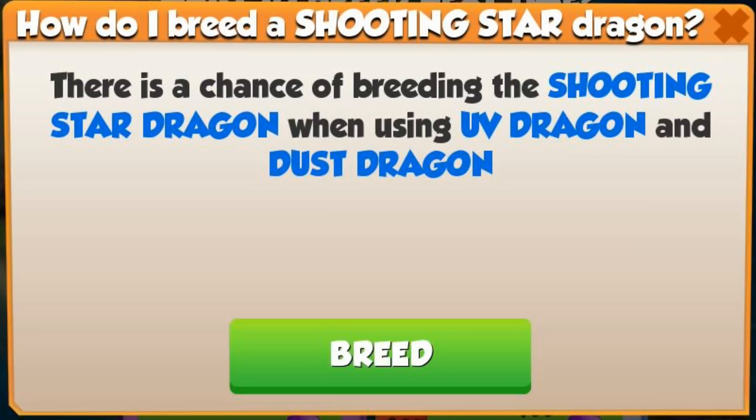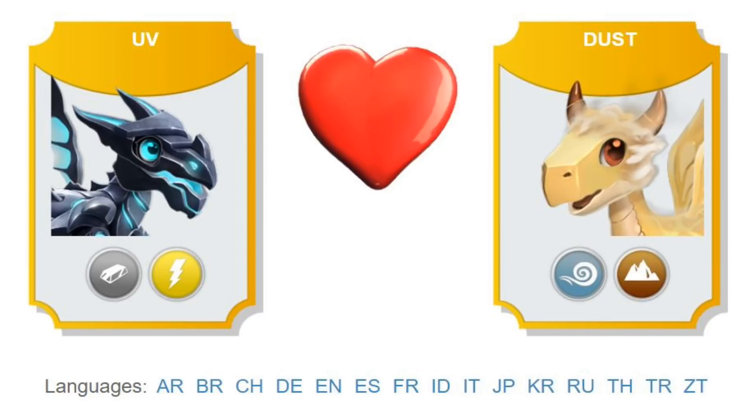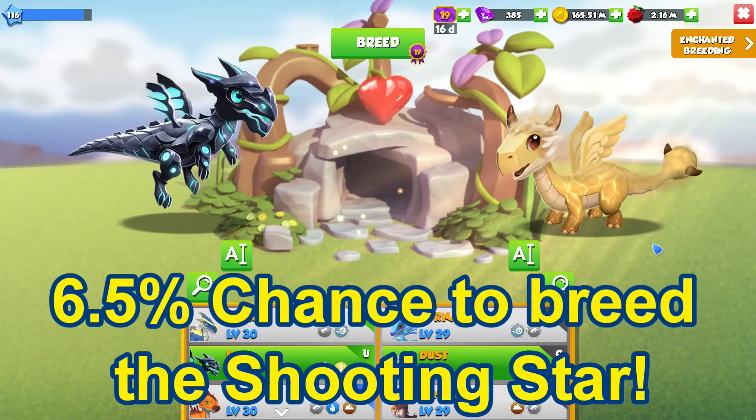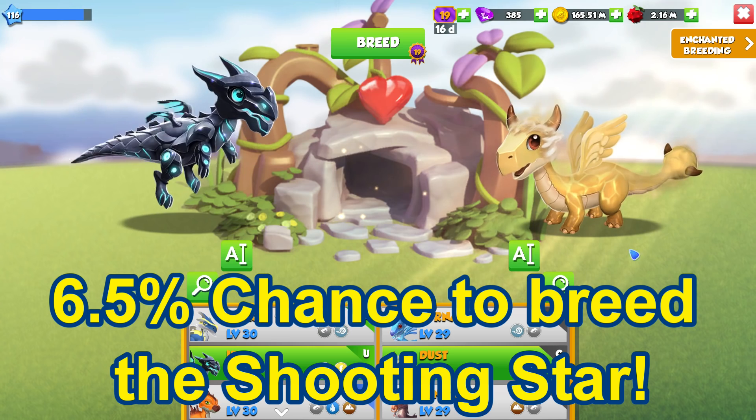The combination you must use in order to have a chance of breeding the Shooting Star Dragon this week is the Common Dust Dragon and the Uncommon UV Dragon. This gives you around a 6.5% chance to breed the Shooting Star, with 8 other possible outcomes.